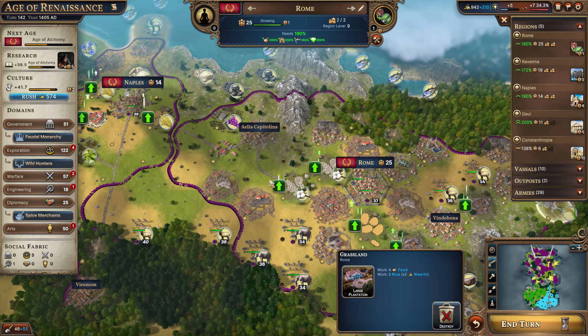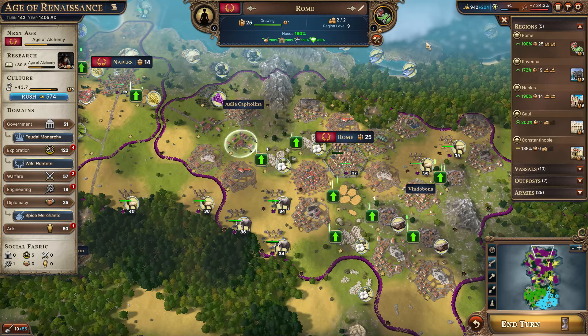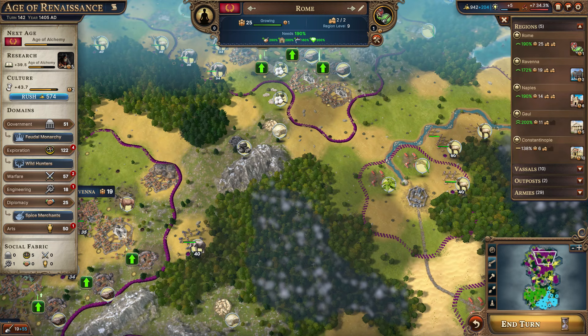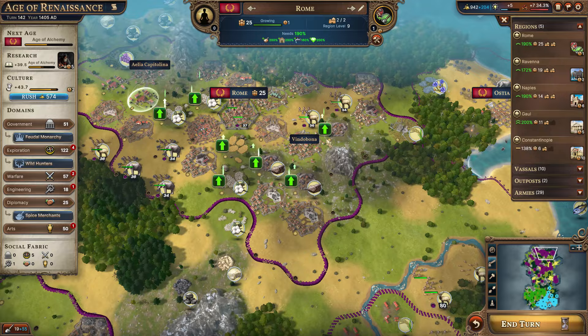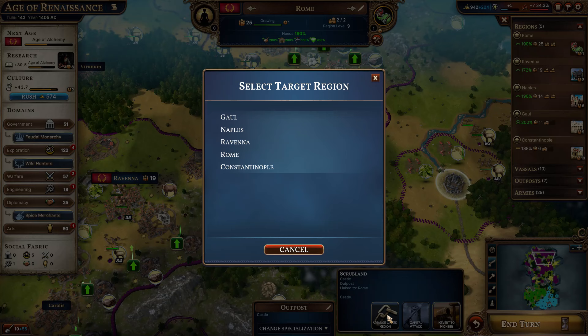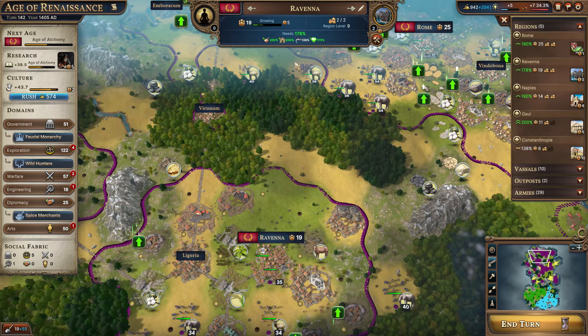Speaking of improvements, let's go ahead and start working on our cities again. Rome still has just one spare population currently, so we're really starting to use them up. Let's go ahead and get that large plantation over here and then the additional winery — that'll get us more culture. So now we're producing four wine. Of course, luxury is not an issue here at all, but Ravenna's having issues. If we switch the linked region over to Ravenna, that would actually cause problems because we wouldn't have enough.